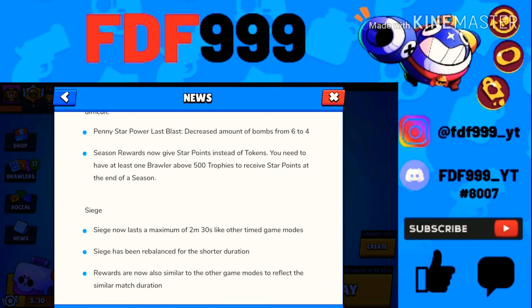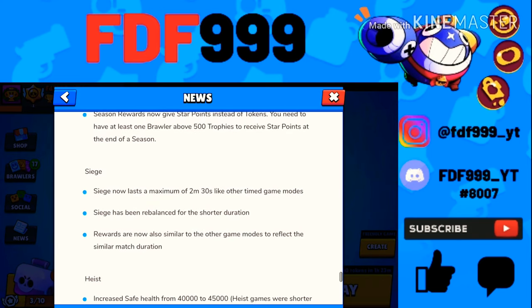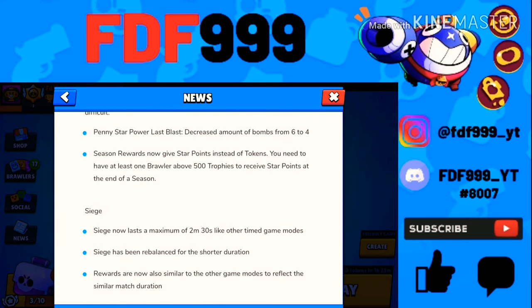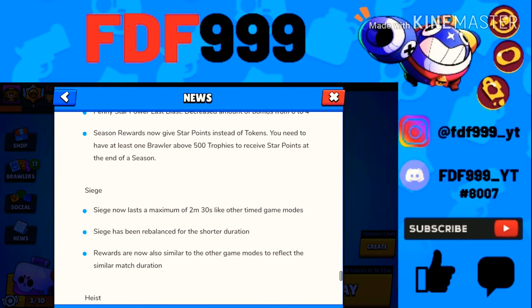Season rewards now give Star Points instead of tokens. Since the season just ended, I got a total of 11 Star Points. The tokens were better — I used to get six or seven boxes, but now I just get 11 Star Points which I can't really do anything with yet. Pros might like this since they push brawlers to 800+ trophies, but most players don't have many brawlers above 500, so they won't benefit much.